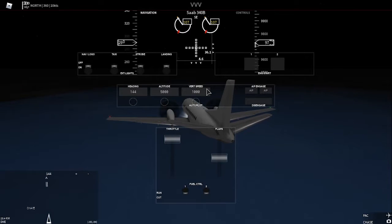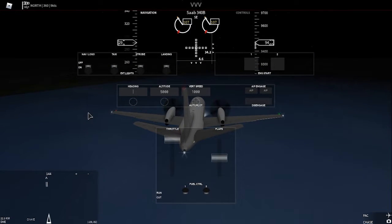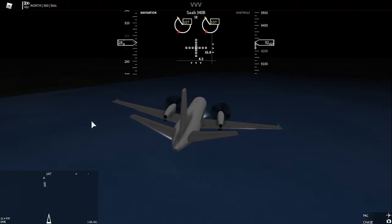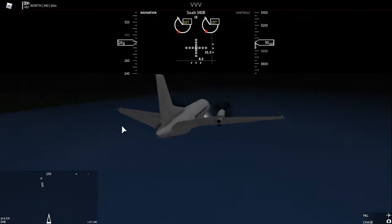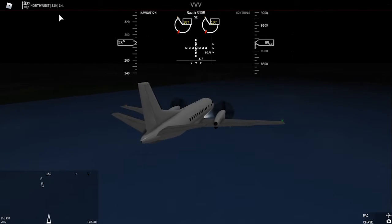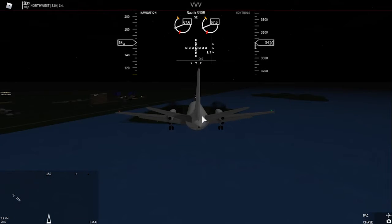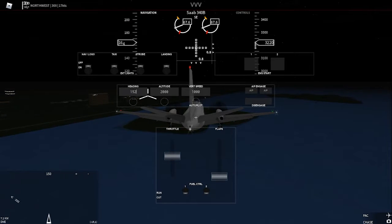Descending at about 1,000 feet per minute. Staying over the ocean because it looks like we're coming in quite early. Seems pretty good. We'll get prepared for landing — seems like a pretty easy landing this time. The city of Tauphin is coming into view. We are on final now, just getting the auto-land set up perfectly to line up with the runway.